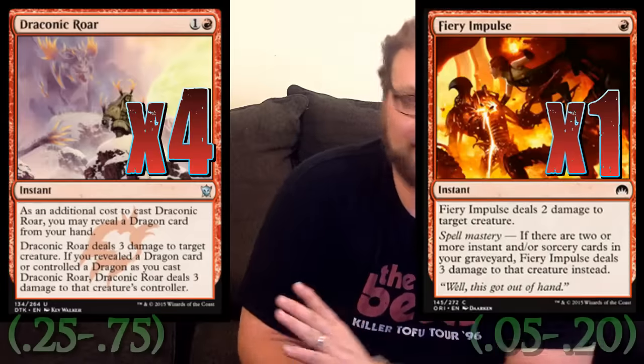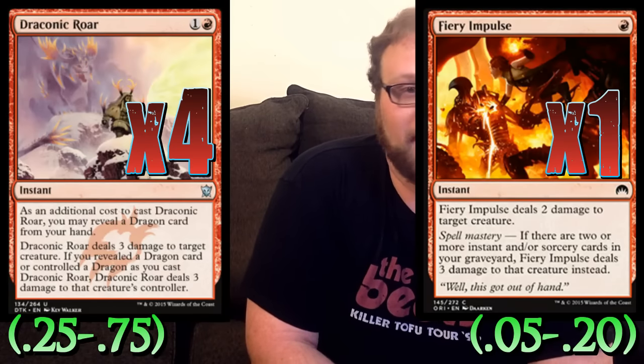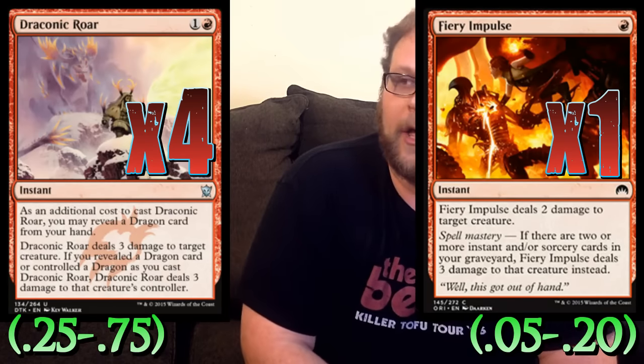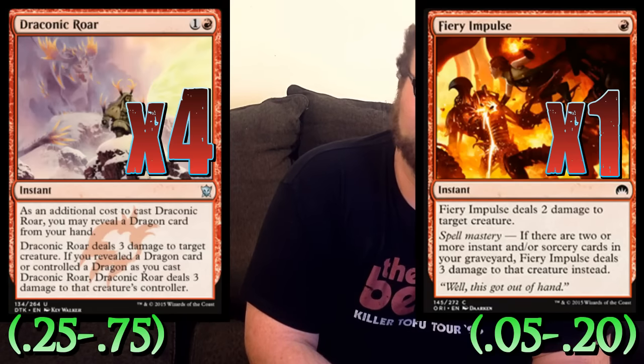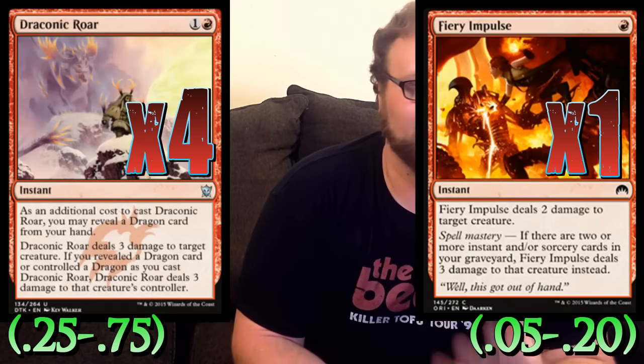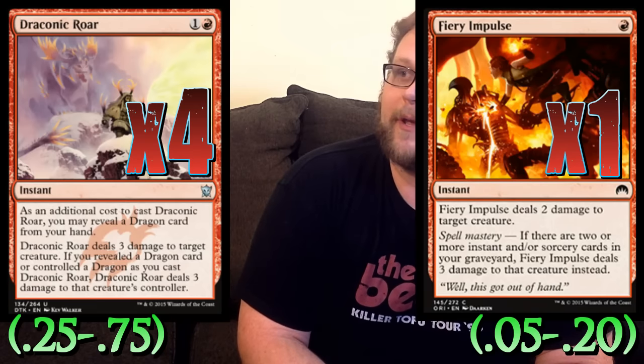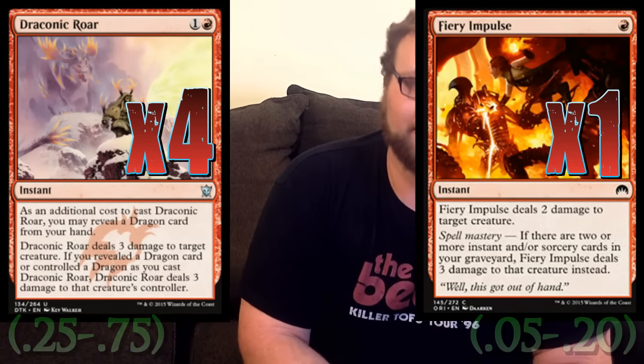Now let's check out the spells — we're playing 19 of them. To start off, let's play some burn: four copies of Draconic Roar since we've got the dragons for it, and then one copy of Fiery Impulse just to have the one copy. It's really nice — even as a top deck later in the game you can often kill morph creatures, Mantis Rider, and stuff like that. Really good top deck and really good early on, too. We're not really looking to play too many spells on our first turn since we've got a lot of stuff that comes in tapped, so four Fiery Impulse isn't a priority, but I do like to have it as an option.